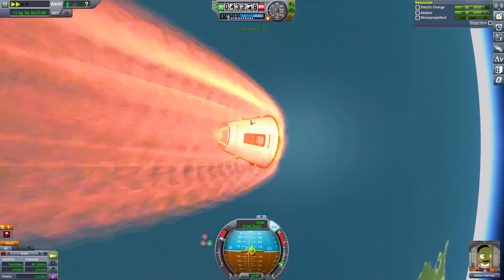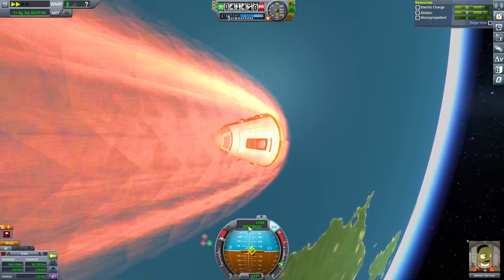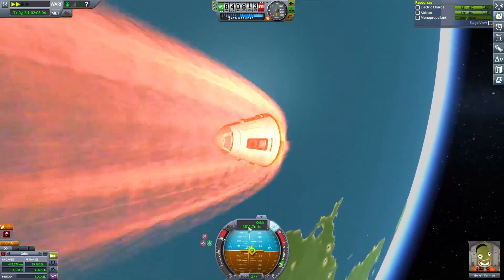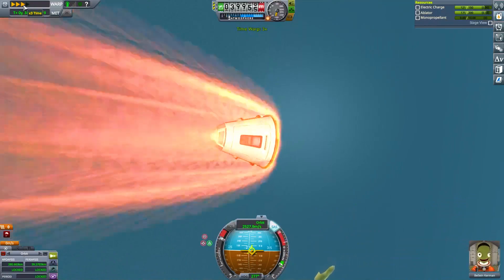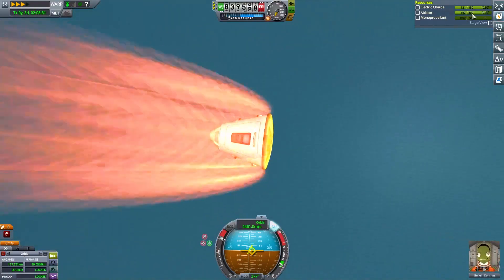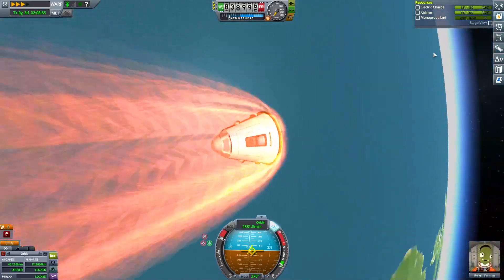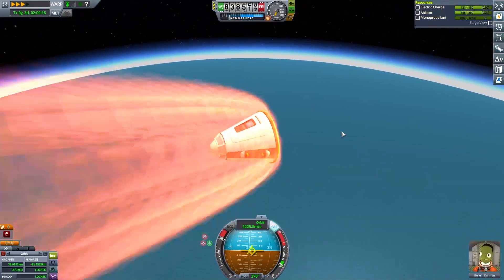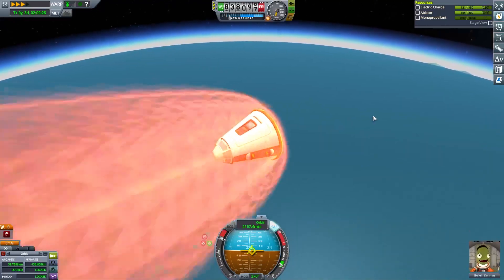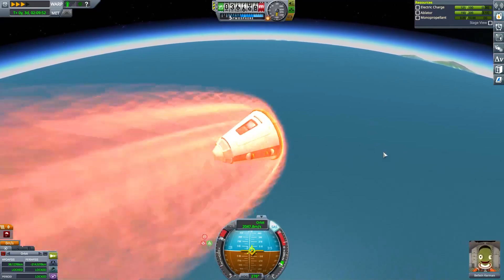We've got 50 seconds — 50 seconds to the end of the episode. You'll be able to see if we blow up or not because we are slowing down nicely. We're not yet at our periapsis. I think we've captured — there's the apoapsis dropping enough that we're not coming back out of this atmosphere. It's just a matter of burning stuff off. The ablator is going away. We are into the atmosphere and this is going to be a gentle come down, I think. Electric charge is okay. So from me, until next time — have a great one!